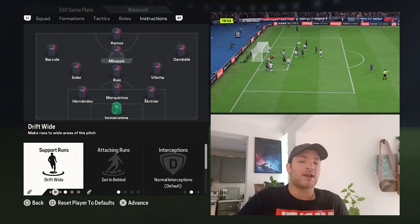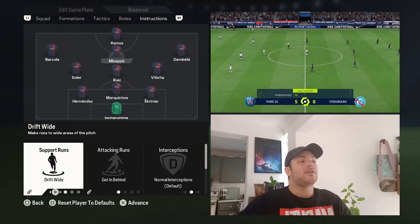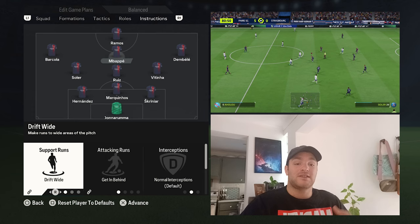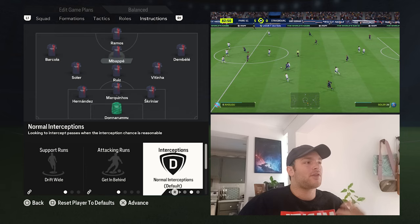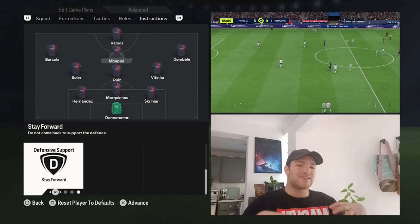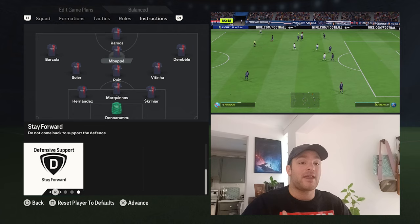Centrally we've got superstar Kylian Mbappe — he's set to drift wide and get behind. You want him making advancing runs in behind the opposition's back line, and he's very good at doing so. But importantly, having him drift wide from a central position — picking out pockets of space and interchanging on the right or left flank — draws opposition players out of position, opening up more space. Interceptions are set to normal as he doesn't always work back defensively. Stay forward keeps him as the outlet ball, linking up with Ramos or Kolo Muani to create a front two or front four system.